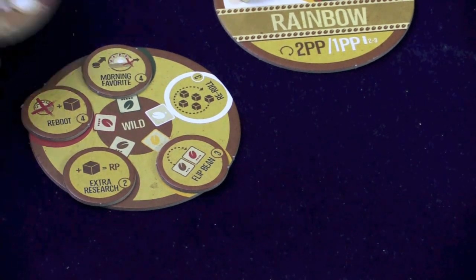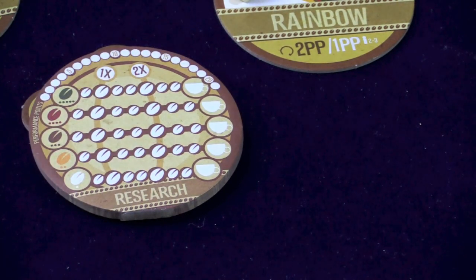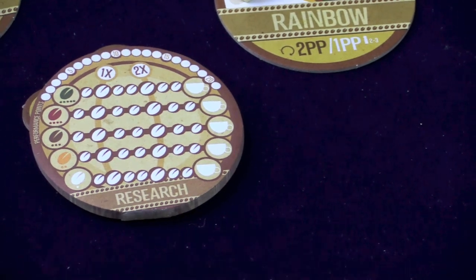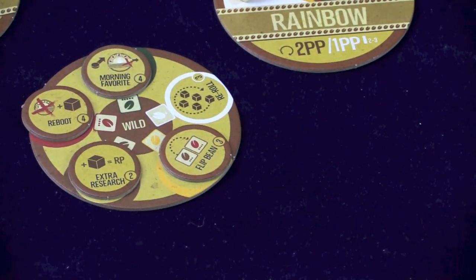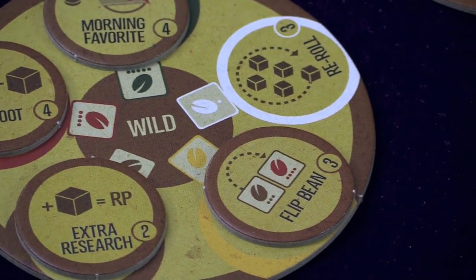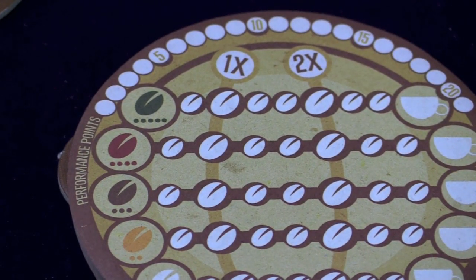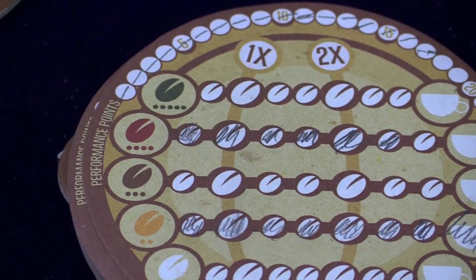On your research pad, you're going to keep track of your research, but you're also keeping track of your points. You get a point whenever you make a flavor — whether it's rainbow or featured blend. If you still control a rainbow at the beginning of your turn, you get 2. If you still control a featured blend, you get 3. When you finish a technology, you get points equal to the number on that technology — the flip bean is a 3, the re-roll is a 3, the extra research point is a 2. The first person to get 21 points is the winner.